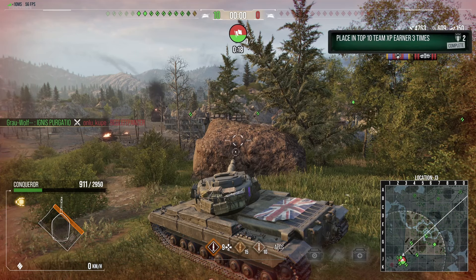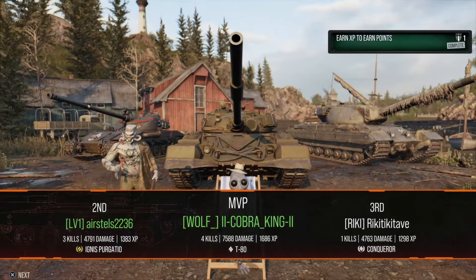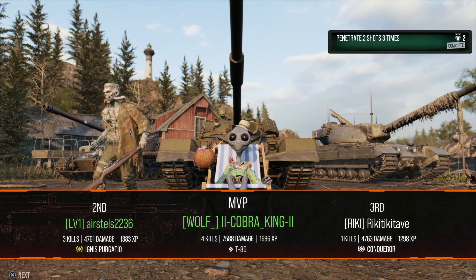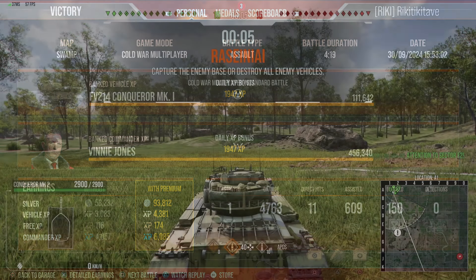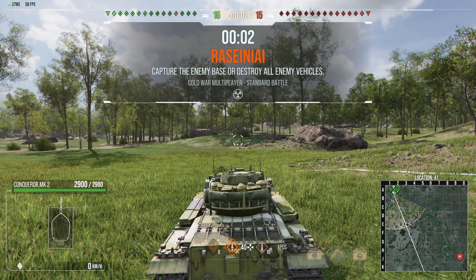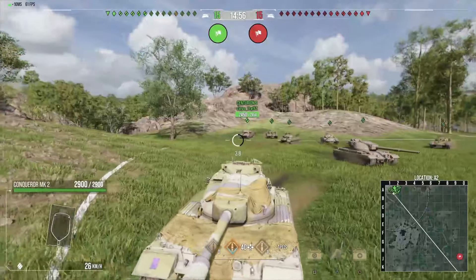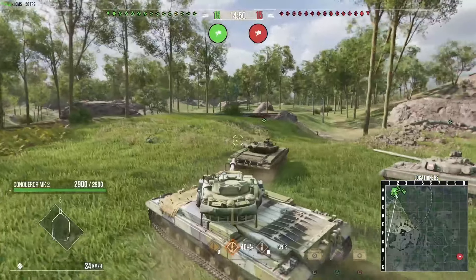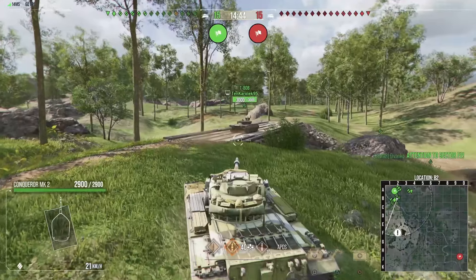This game has just ended — didn't do brilliantly, not terrible, not brilliant — but it gives you an idea of what the tech tree Conqueror can do. It's also got this kick-ass 3D skin on it. I prefer the Mark 1's 3D skin; I think it enhances the aura of the Conqueror very nicely. I love the flag draped over the engine deck. Now we're playing the Conqueror Mark 2, which also has a 3D skin — not quite as striking, but hey, it's got one.